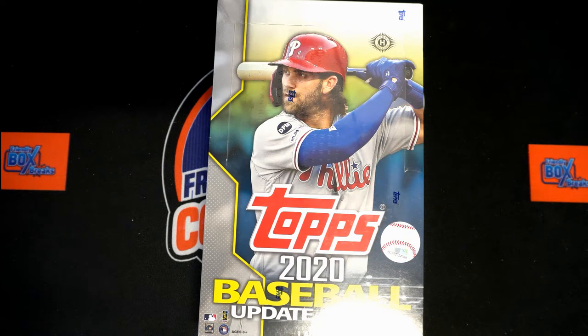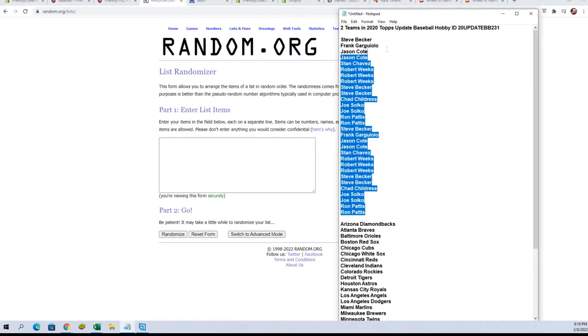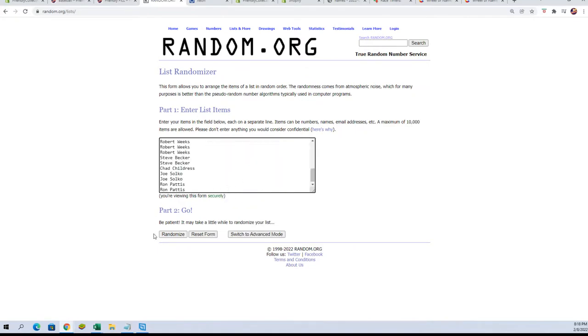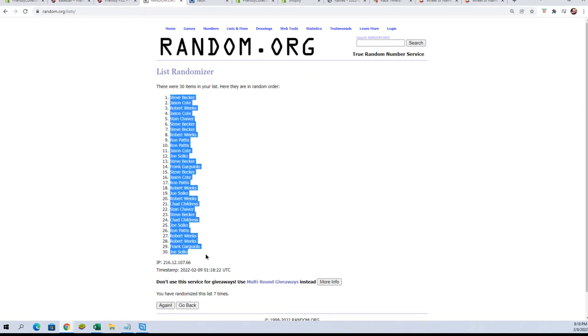All right, 2020 Topps Update box 231. We're gonna take our owners' names and our team names seven times each through the randomizer, that we'll put up on the spreadsheet. Give you a minute to do any trading that you may want to make. Let's start with our owner names randomizer — there's one, two, three, four, five, six, and seven. All of the letters, Joel, all of it.